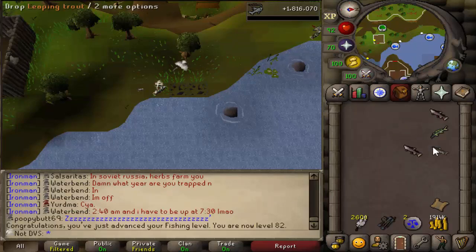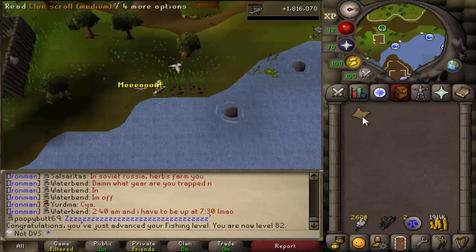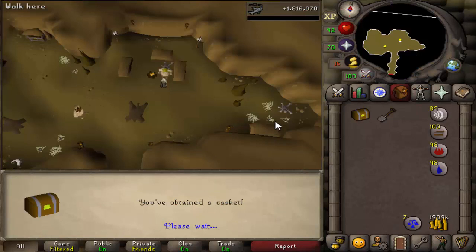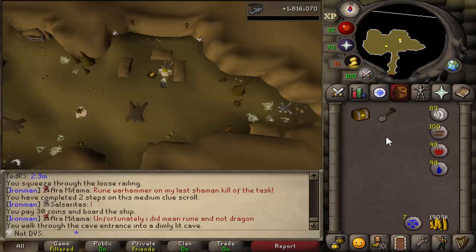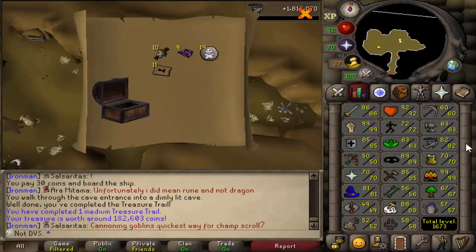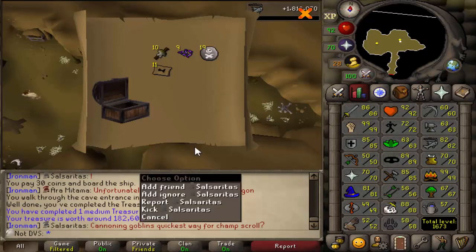With the clue bottles you get from fishing randomly, I got a medium clue scroll like 3 or 4 minutes ago and figured why not try to do it. If it requires wilderness I'm just going to drop it. Maybe I'll get incredibly lucky and get rangers on my first clue scroll. I was able to do it - it was a three-step clue. I don't expect to get anything good, and yeah, it kind of sucked. I'm definitely going to be doing these more - I probably should have been doing them the whole time I was fishing; I probably got like six or seven of them. The next thing on the list, now that I'm done with fishing, is going to be cooking in Mess Hall.